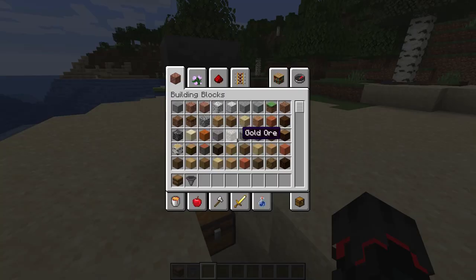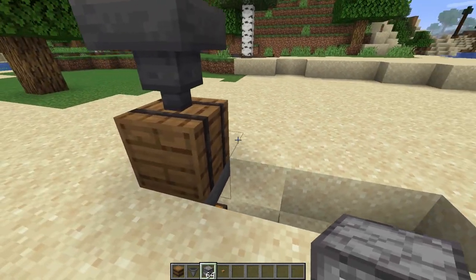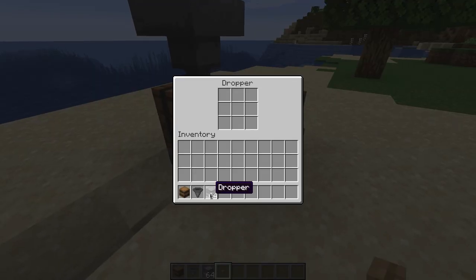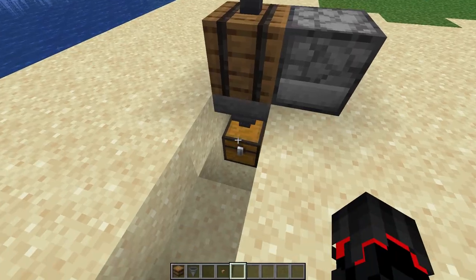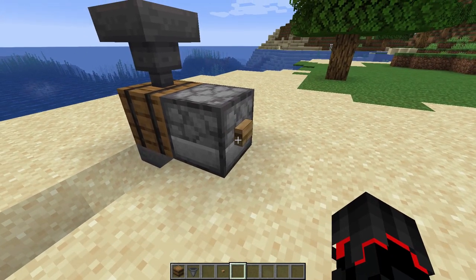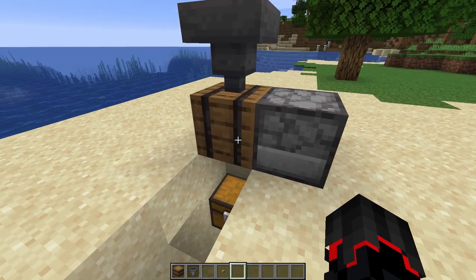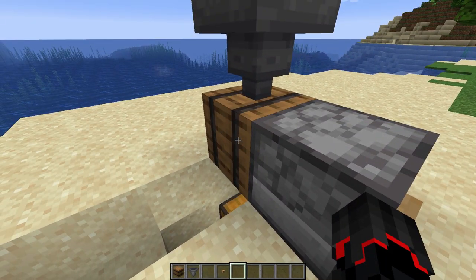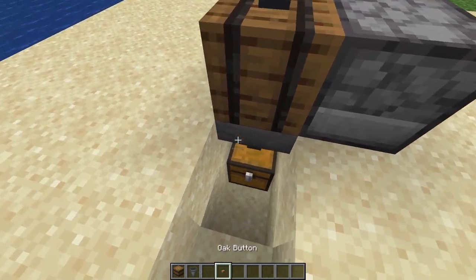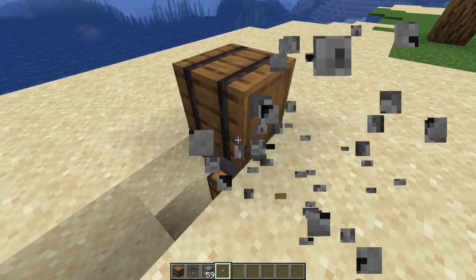It can also be filled with droppers. So if we take a dropper, point the face of the dropper in towards the barrel, put a button on it and some stuff in there — there should now be a dropper putting items in. And it gets directly into that. If we take that lower hopper away, there's now a dropper inside of this barrel. Currently you cannot open it with your left mouse button. I'm not sure if that is intentional or a bug. So this is a new storage block for Minecraft.